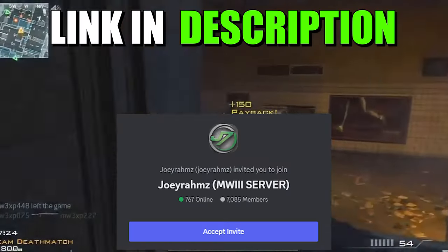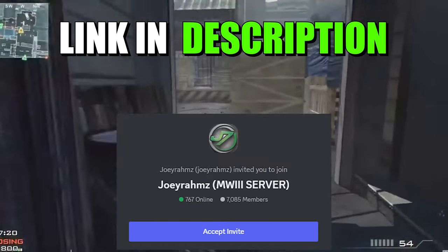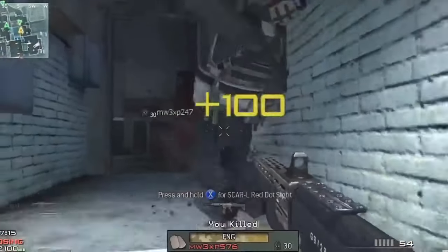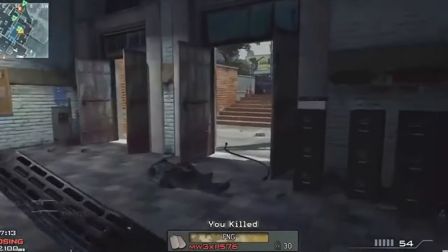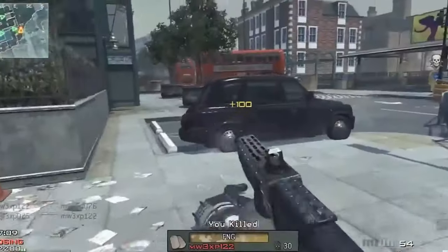Let's keep it short and sweet, guys. All you need to do is literally join my Discord — links in the description. I've got over 7,000 members right now, and I'm sure by the time Season 4 Reloaded drops, a lot of people are going to have the Reclaimer 18 in their armory. You can go ahead and ask them to drop it for you, because these guys are absolute legends.